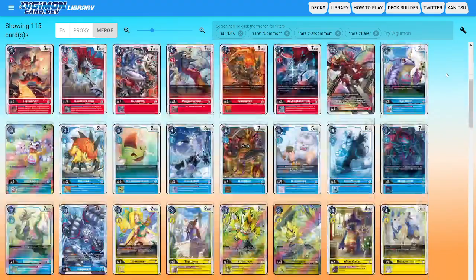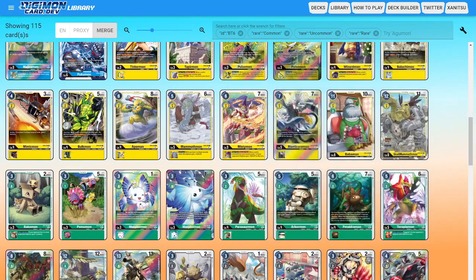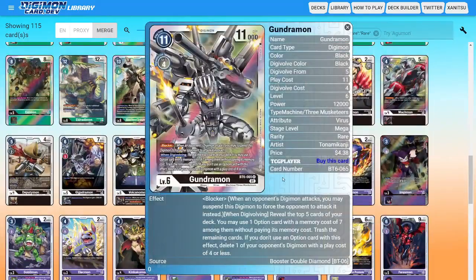The blockers we do have are going to be Skull Mammothmon, which is a level 6 blocker. A little bit hard to get into, but once it's out it's going to be a very devastating card for the opponent to deal with, since it's a high-level blocker that can block a lot of Digimon. Then one of the other blockers is going to be Gundermon — probably the best blocker you could be playing just because he's also acting as solid removal, which is a very good thing since removal is very important to mitigate what the opponent is trying to do, on top of him actually being a solid wall to stop the opponent from aggressing.